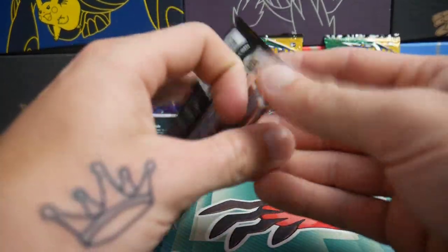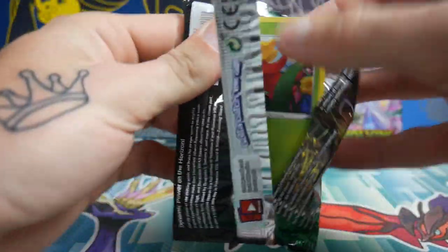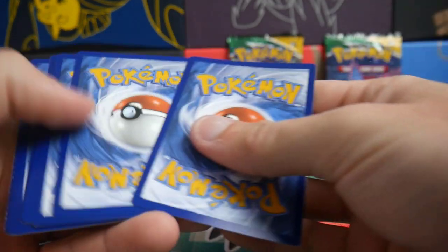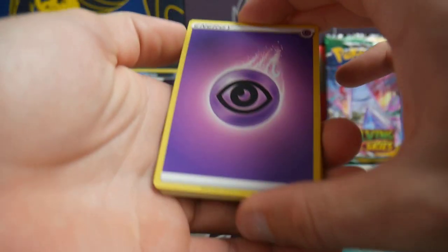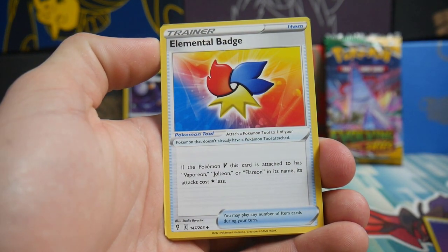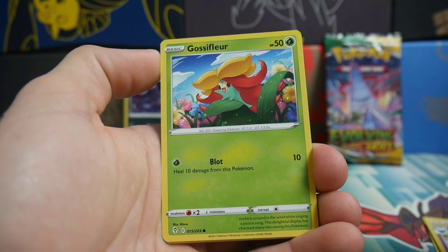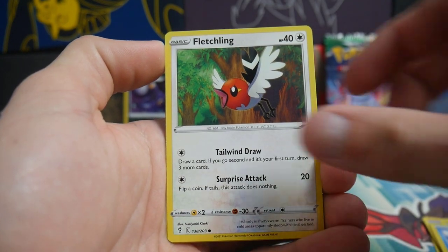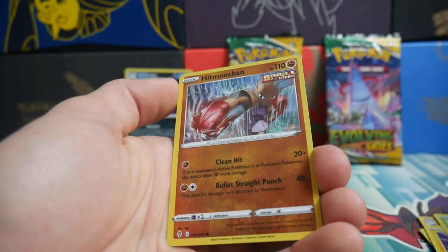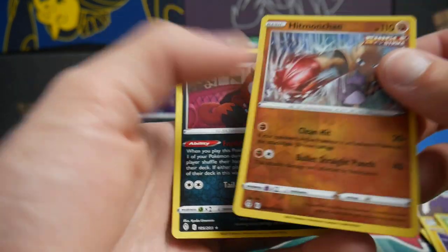We'll leave the Umbreon one for last and open up the Sylveon one first. UK and Canada — interesting. I am obviously from Australia, so that is a win right there. There's a code card and we'll go four to the front. We have a Psychic Energy, an Elemental Badge, Shelgon — ooh very nice — a Swoobat, a Swablu, a Glossifer. We have a Hitmonchan Single Strike Reverse Holo — that is a common — and a Thievul Regular Rare to finish off the first pack.